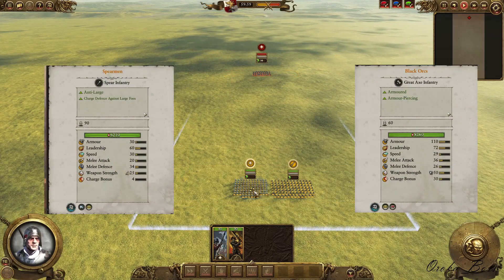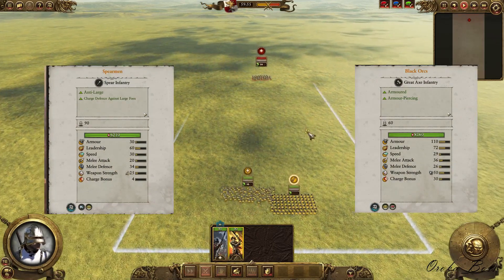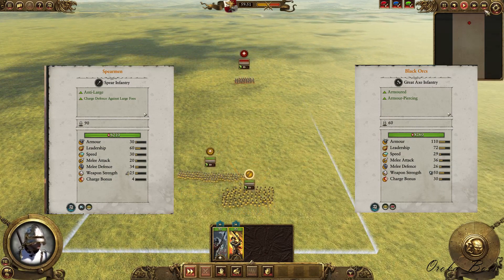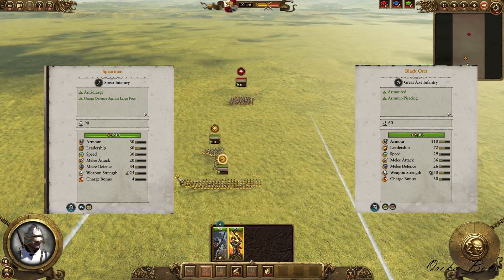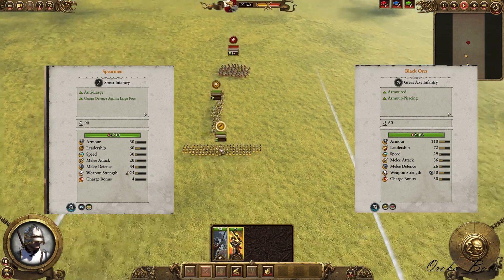Situation number 1. As you can see here, I have a spearmen unit and a Great Swords unit. Neither of them will stand a chance against Black Orcs in a straight-up melee fight. As you can see on the screen, the unit cuts. Let's watch what's going to happen next.